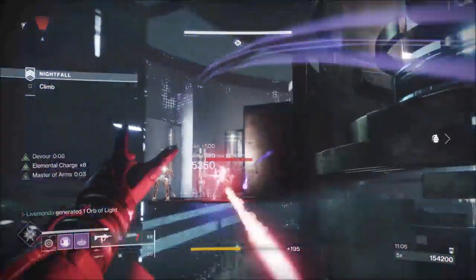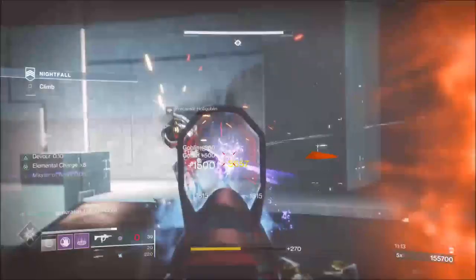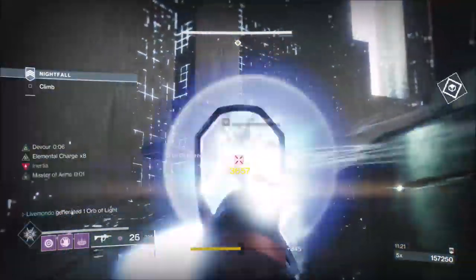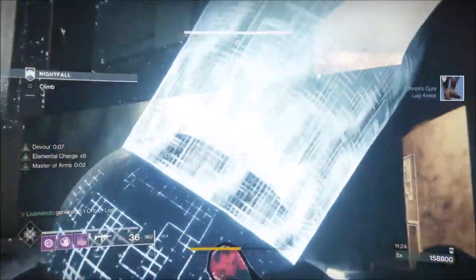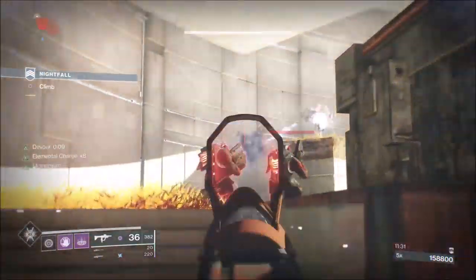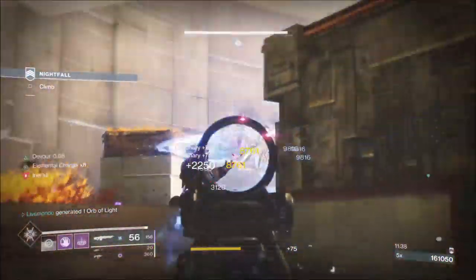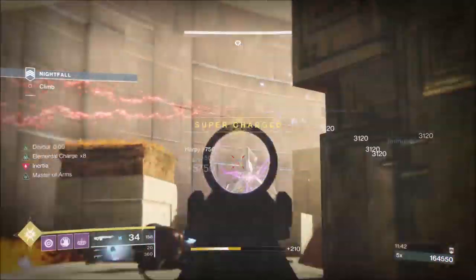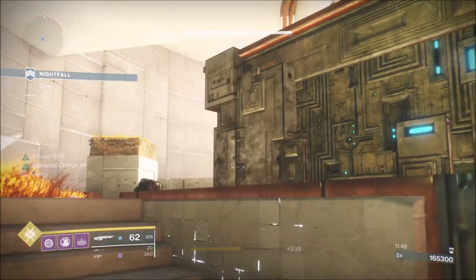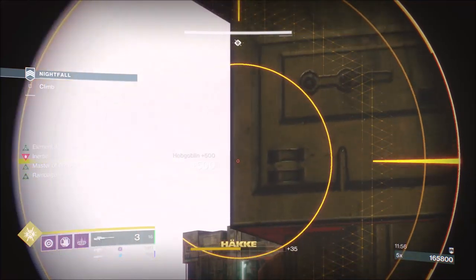Getting Cabal in these areas is good because you score more points from them. However, if you get solar Centurions, I'd suggest restarting the run — taking solar shields down with an arc heavy isn't repeatable. When you do get Cabal, 99% of the time you'll get them up in this area too, which means you don't have to deal with the Exploder Shanks. But it brings all the ads out — Harpies and snipers — so we'll burn a little more heavy than I'd like.